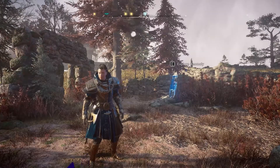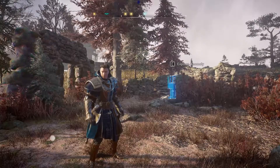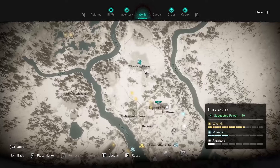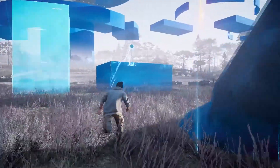Hey guys and welcome back to a walkthrough of an Anomaly in Jurovic Shire, located right at the top of the map above the city of Jurovic. You'll see there is a blue marker there in Jurovic — this is an anomaly.